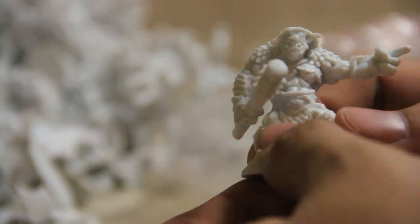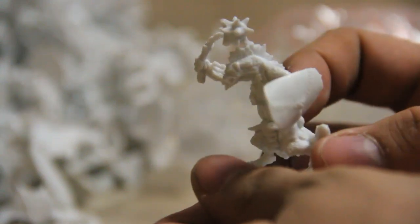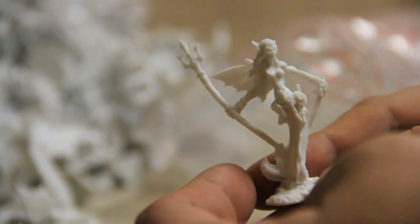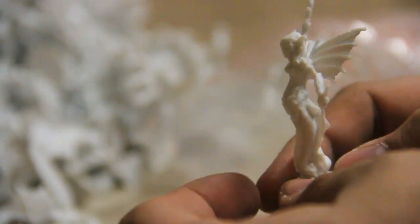Another bugbear who wants you to look that way. Maybe this is a gnoll — like a slender, skinny gnoll. This could be a generic hero-looking guy. I think that's another underwater one — she's got a fishtail like a mermaid, but she's a monster.